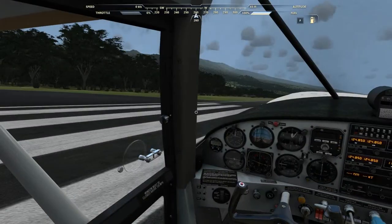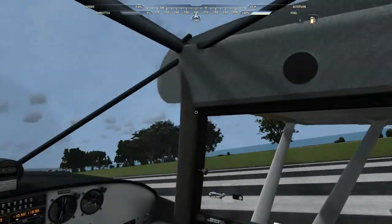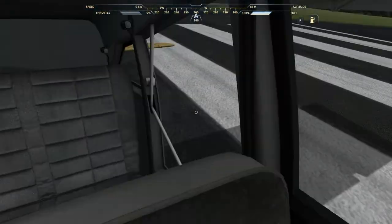Hello, this is your captain speaking. We are in the Hana Airport, Maui, and we're going to take it for a little tour.